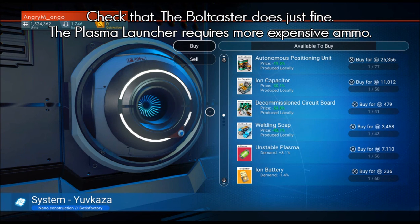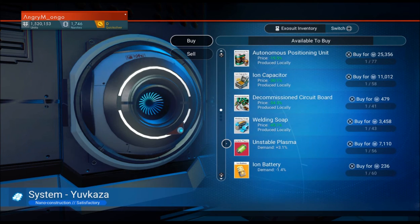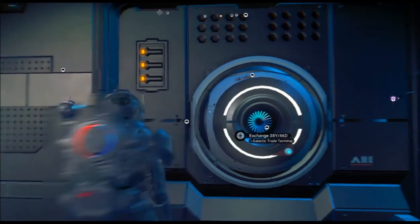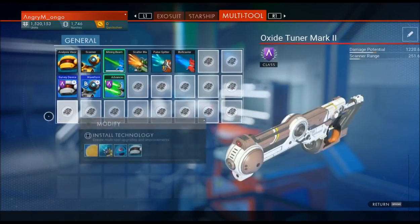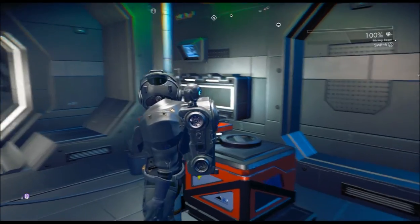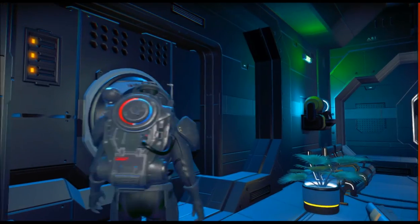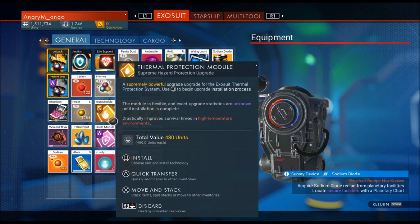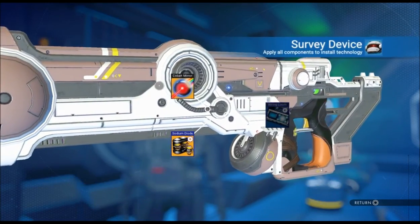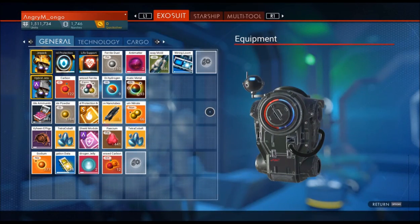Let's see about the wiring looms. There's a sodium diode - we're going to buy one of them. Wiring loom is not in here. I don't think I can build a wiring loom - it says no. However, I can get that off the board and it will allow us to have that. I need three of those suckers - one should be sufficient, apparently not! This is a good place to have a base really, because there's shelter inside we can build around, and it's got the galactic trade terminal here already - you don't have to build one.